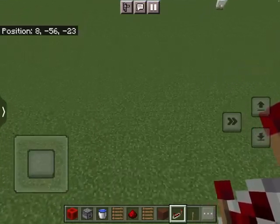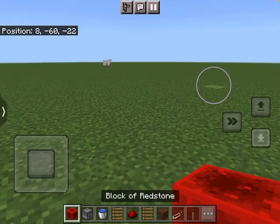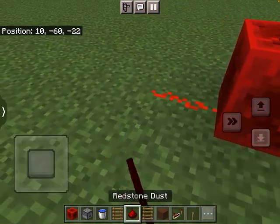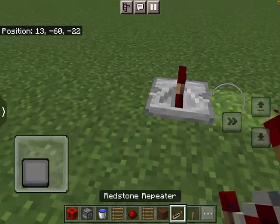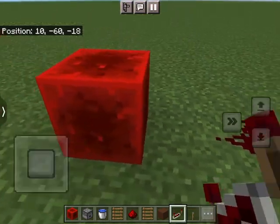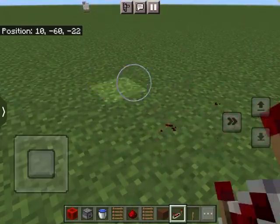First, these are the items you're gonna need: the redstone block, redstone of course, and you're gonna need the redstone repeater — the second one, not the third one. Those are all the things you're gonna need, and then this is how you're gonna build it.